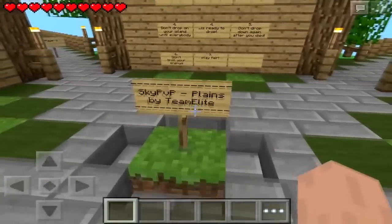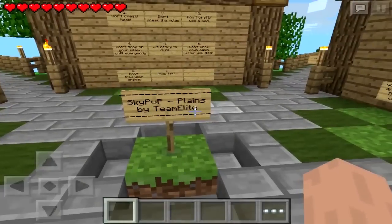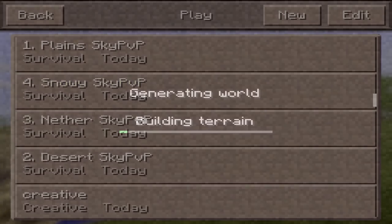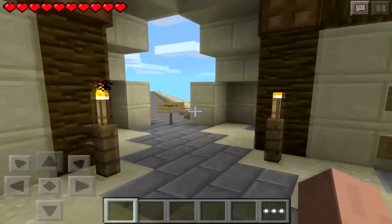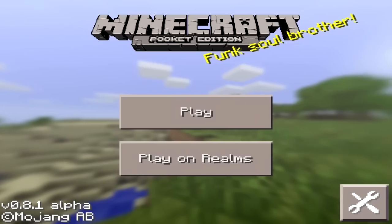It's Sky PVP, and actually with the download it comes with four separate maps. As you can see this says 'Plains Sky PVP - Plains.' If I hop out of here, there's actually a desert one which is the exact same style - they're all the exact same map, but the blocks are deserty-looking.